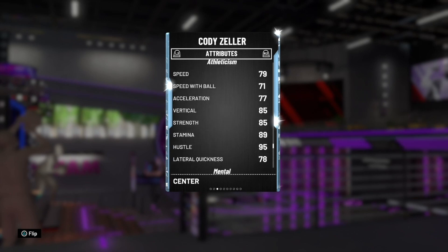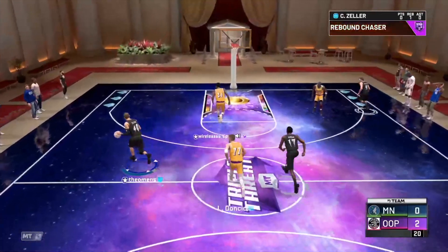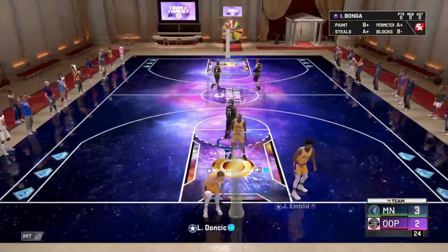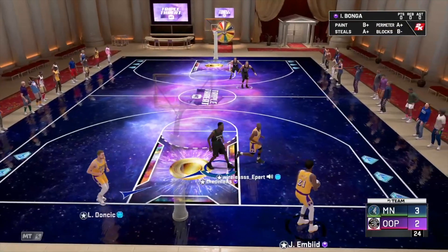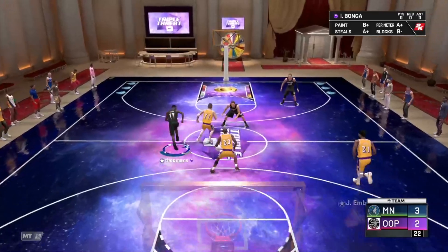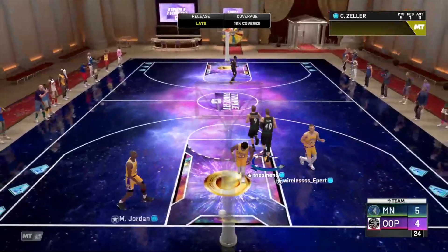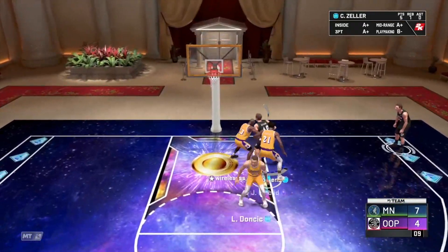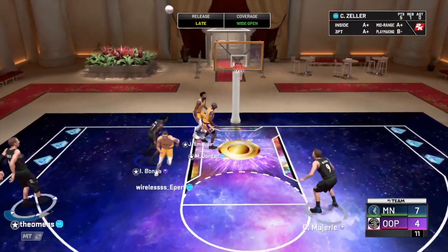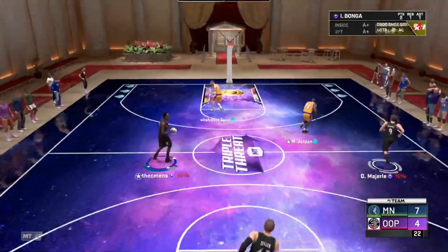Let's get straight into the gameplay, let's see how this card plays. We got Cody bringing it up the floor — stop and shoot right away, that release is actually not terrible at all, that's fast for gold quick draw. He made the three to start. Right past Joel, let's see the finish on the layup — Cody can't make it over MJ. Kick it out to Cody for three, bounce back release.